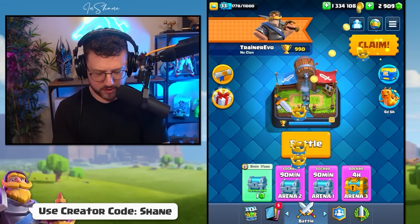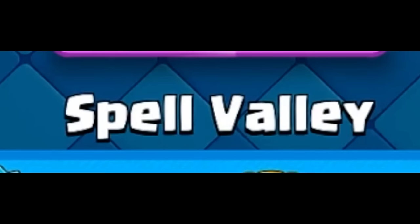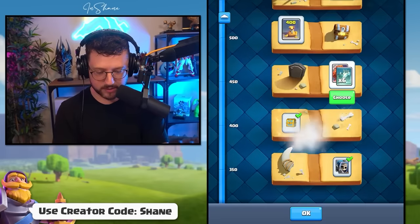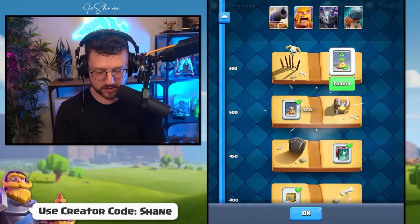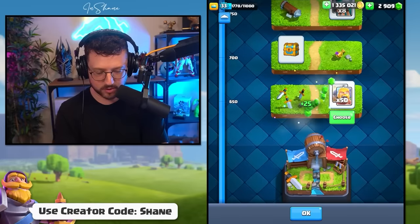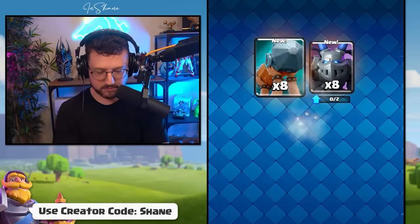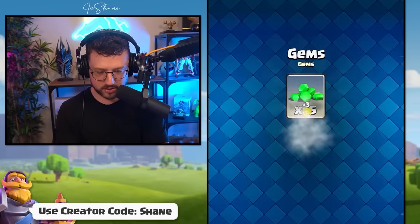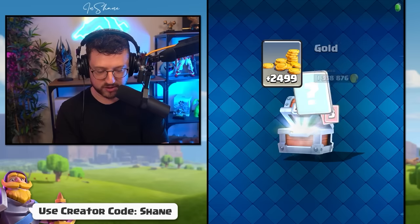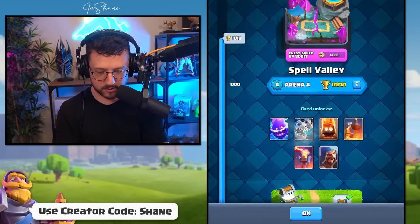Let's claim some of these rewards: we got goblins, recruits, minions. We chose the Valkyrie, got some more gold and gems. Let's go in with the barbarians and the mega minion. We got gold, another silver chest, gems, a giant chest with a ton of gold, and the wall breakers are boosting so many cards.